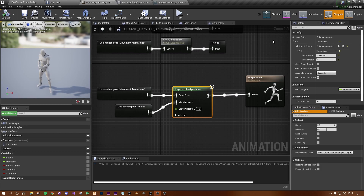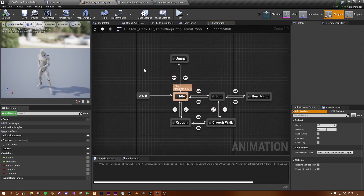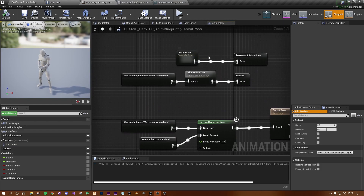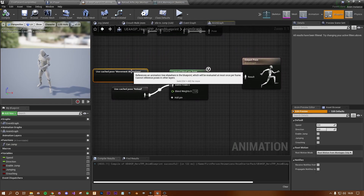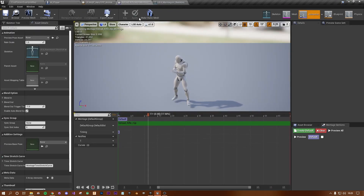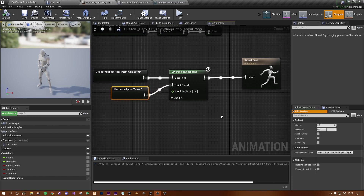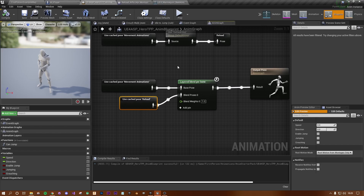Hit compile and it's all set up. Now the locomotion machine makes all movement decisions and feeds into the movement animation — that's almost always outputting. The minute we trigger a reload and ask the reload animation to play, it blends the two together: the character keeps running but the reload animation plays from the arms and upper body only. Now we need to tell our character blueprints to actually reload.